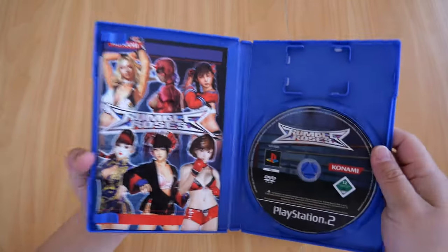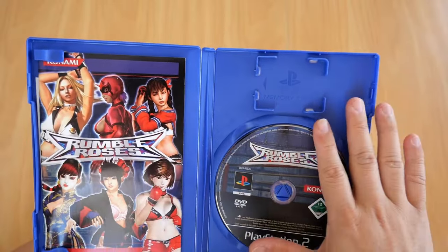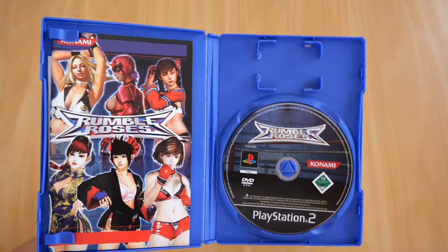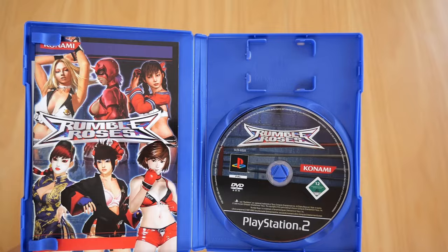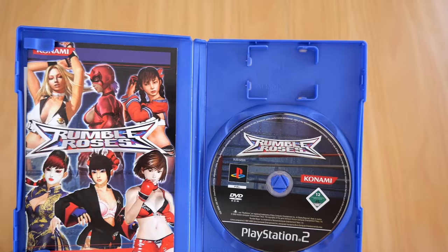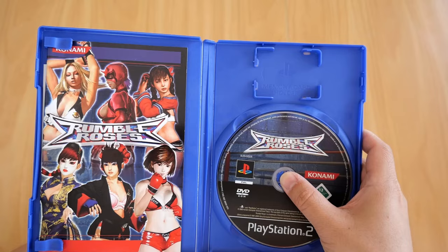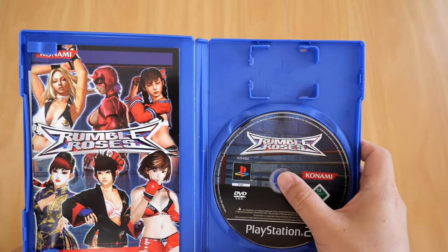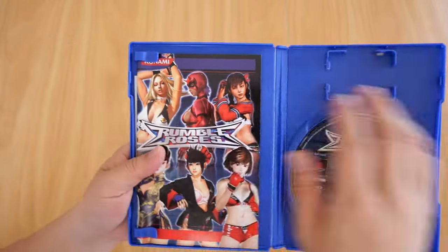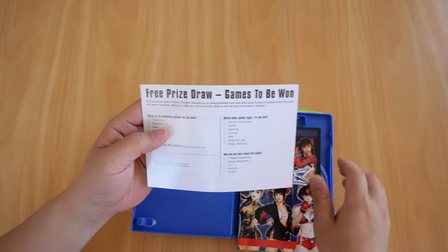Inside, this PS2 case comes with a memory card holder. So like I said in my previous videos, if you want to bring your characters or your game to a friend's house and play, you can bring your memory card, slap it in there, take it to your friend's house, put it into their PlayStation 2 console and start playing. And there is the DVD-ROM for Rumble Roses for the PS2, and it comes with the booklet and a free prize draw.